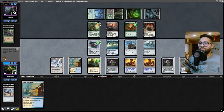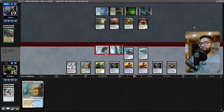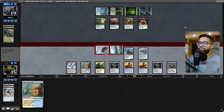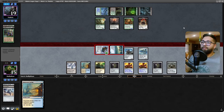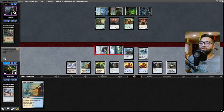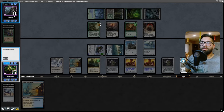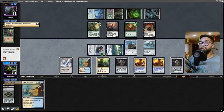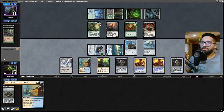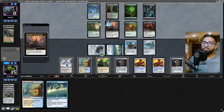Go to combat, attack. I honestly should've swung with this last turn. This essentially just makes it so they're going neutral. No blocks - you're just gonna take the hits. We're gonna bobble now - this actually might not have been good. That's a really good draw for them, that does nothing for us. That's a fantastic draw - I should have Mishra's bobbled on their upkeep, but that's fine.